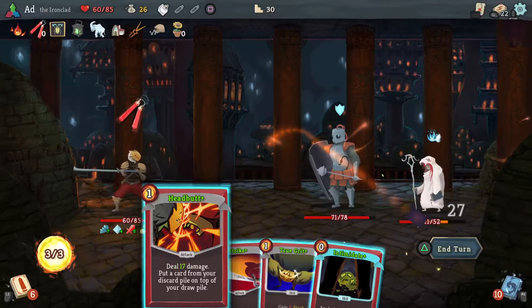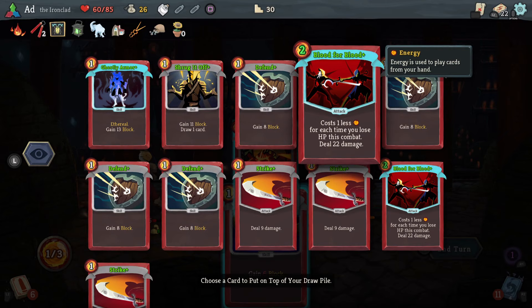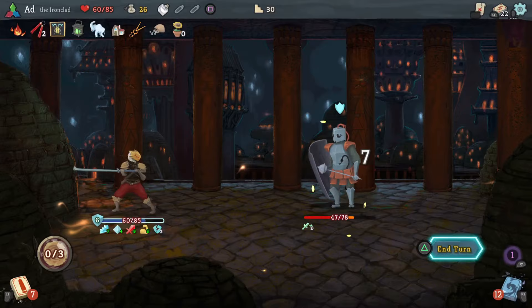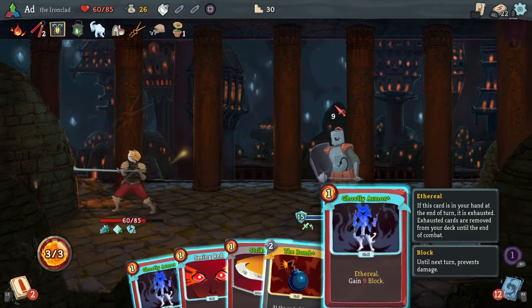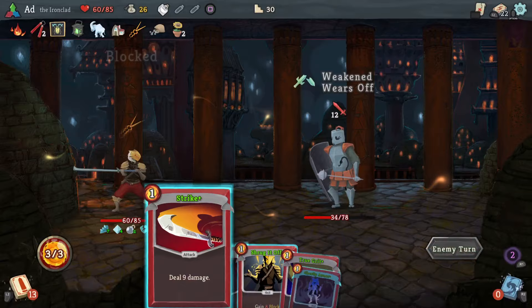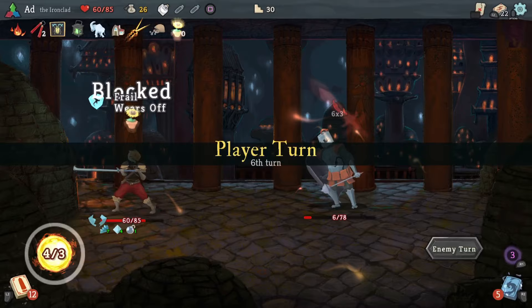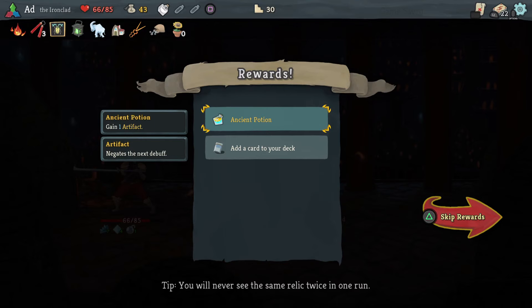I'm going to use Intimidate because his next round he's doing an attack. Let's get Ghostly Armor on top of the deck. It's Seeing Red, Ghostly Armor, bomb, Ghostly Armor. So I think we're actually going to kill him before the bomb goes off — I'm happy with that. Ancient Potion, very nice. Heavy Blade — we're not playing strength. Intimidate — we don't really need it, I'm not really using the one I've got. And Cleave — no. So we'll leave those.